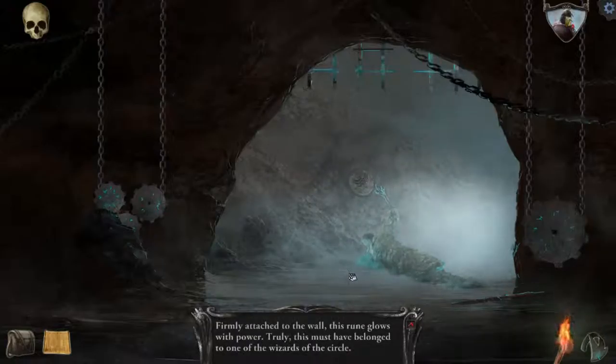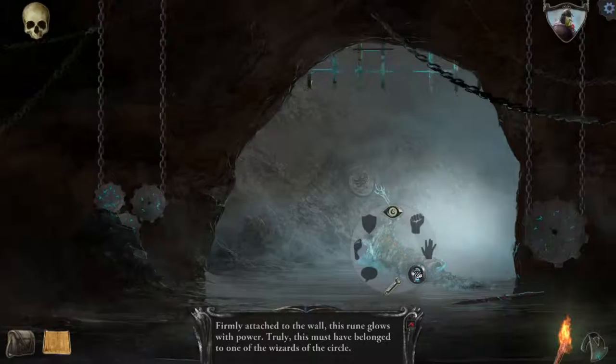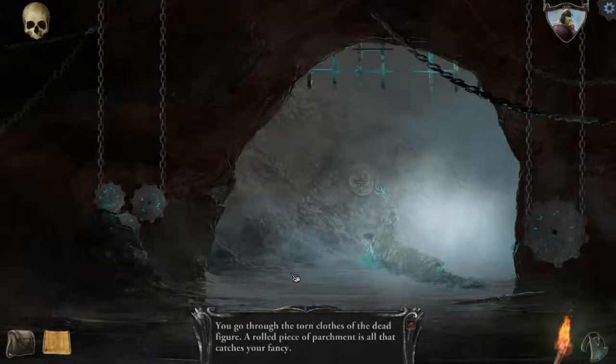What do we got here? Firmly attached to the wall, the room glows with power. Let's check out this guy. Torn clothes on the dead figure — a rolled piece of parchment is all that catches your fancy.